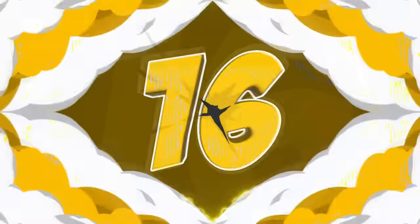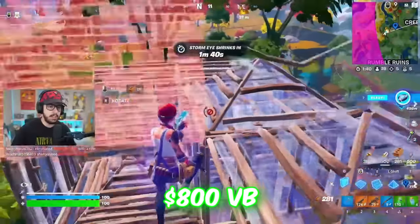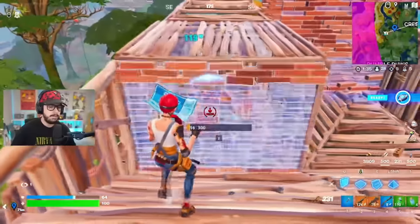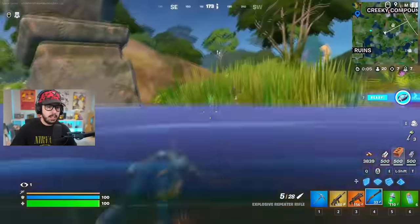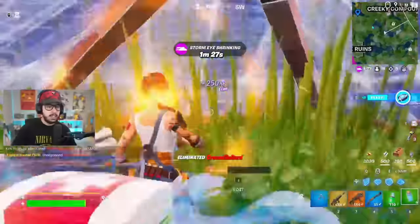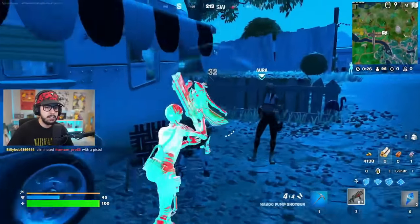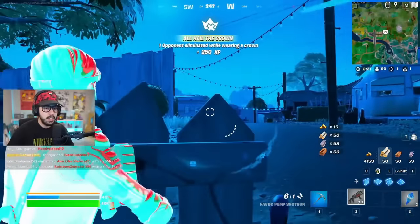The same can be said for our next pickaxe as well, which is the Studded Axe. This is a little bit more expensive, coming in at 800 V-Bucks. We saw a bunch of people using this especially during Chapter 1 and Chapter 2, because it was known as the quietest pickaxe in the history of Fortnite — it literally made no sound when you swung it, which was a huge competitive advantage. A bunch of pros and streamers still use this pickaxe today for that exact same reason. The Studded Axe is definitely the better one between it and the Flawless pickaxe.